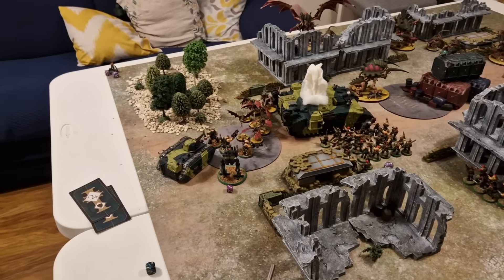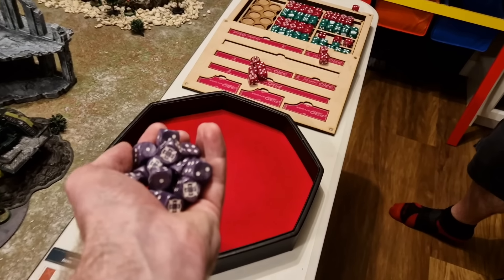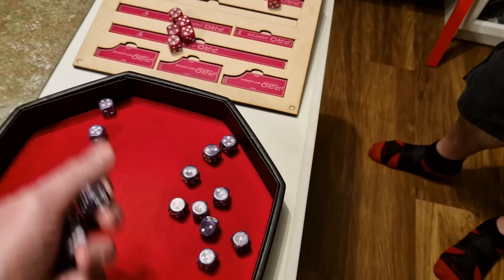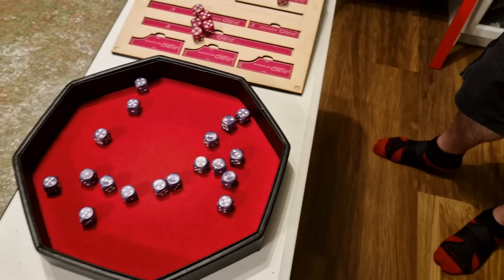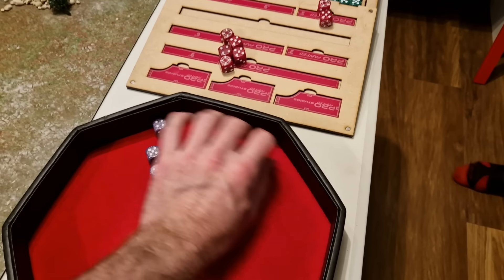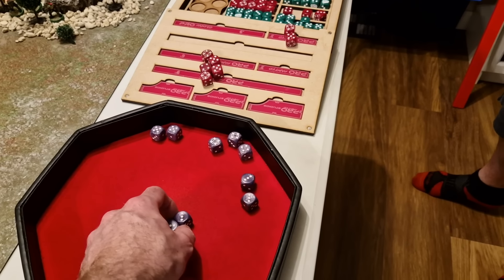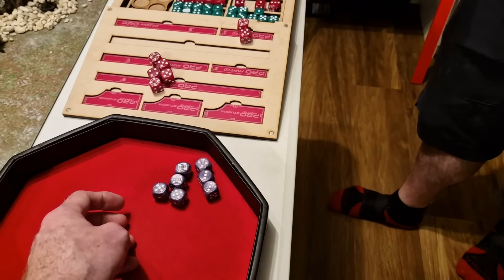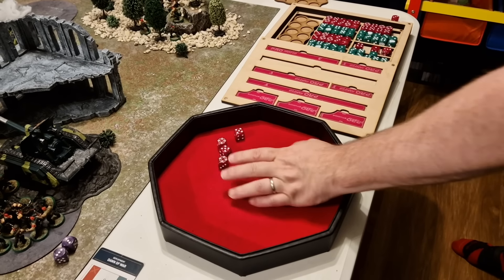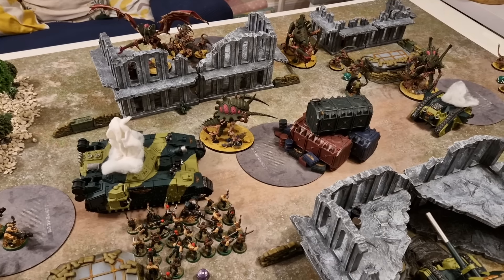Only two Gargoyles and the Prime remain. Ogryns fire Ripper Guns at Rapid Fire range — six shots per Ogryn, hitting on 4s, rerolling 1s. Many hits — wounding on 3s. Seven wounds at AP 1 go onto the Prime at 5-up saves, 2 damage each: six, four, two... he's dead. The Tyranid Prime is assassinated by Ogryns. Marbo didn't do it, but the Ogryns did — that's fine.